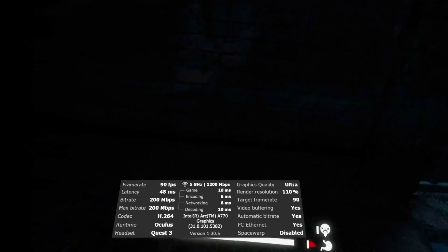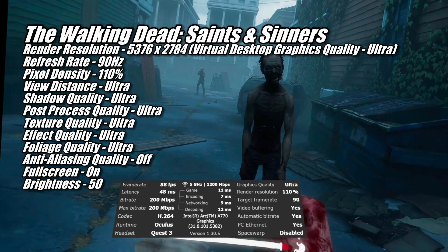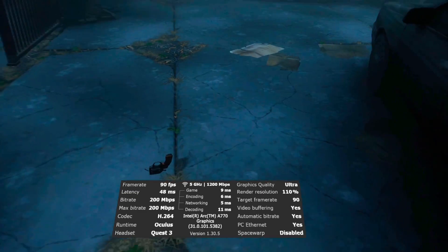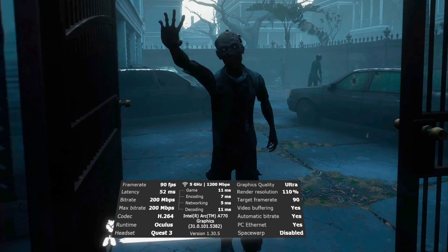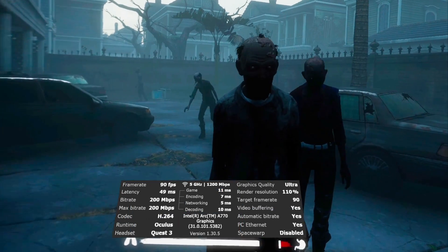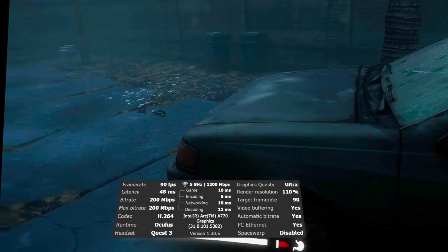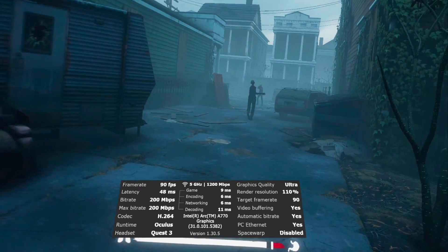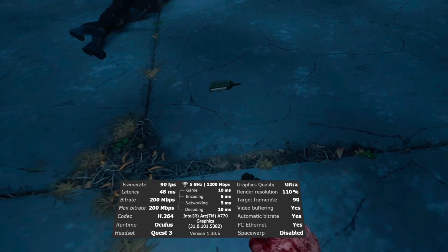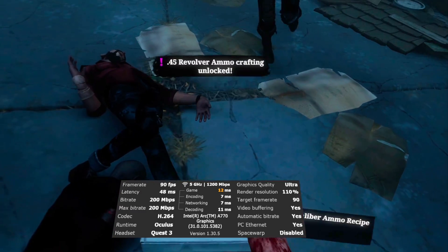Another game the A770 was able to run at 90Hz at Virtual Desktop's Ultra Graphics Quality setting was The Walking Dead: Saints and Sinners. I was also able to set the game's pixel density to 110% and all other graphics quality settings to Ultra, except for anti-aliasing which I turned off. This game is a lot of fun and with the settings this high it looks fantastic. One thing I noticed — and I'm not sure if it's a Virtual Desktop thing or just the A770 handling it better than other GPUs — is I didn't get the FPS drops when fighting walkers or other survivors like I have in other GPU reviews. In my other videos I've always used Quest Link and always gotten significant frame drops when fighting enemies in this game, so this has me wondering if Quest Link itself is causing those drops rather than the GPU.